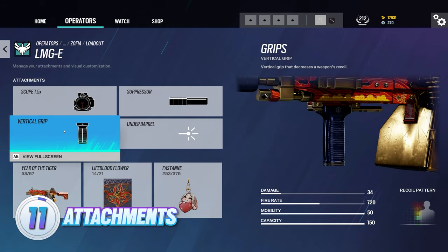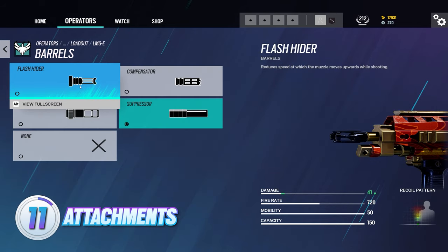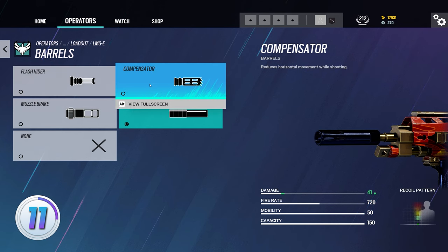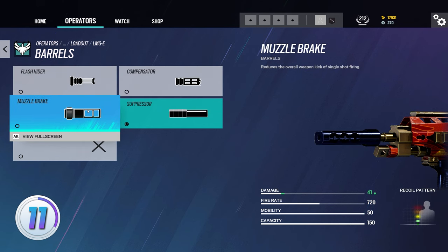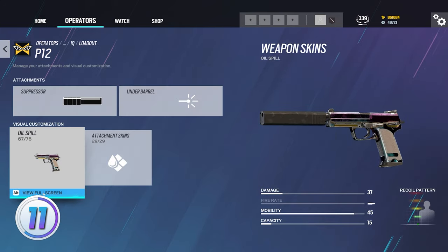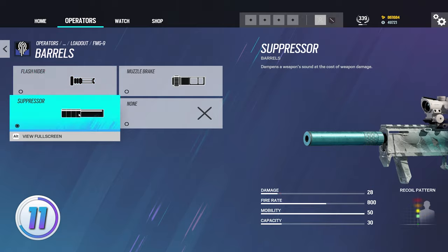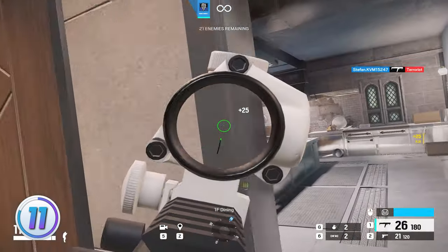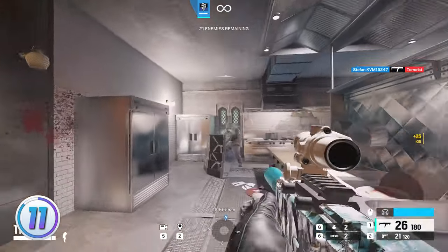Another layer of improvement is knowing what attachments to use. Keep in mind that the flash hider counters vertical recoil, a compensator counters horizontal recoil, a muzzle brake works well on DMRs because it affects first-shot recoil, and a suppressor is a tricky one — I would only use it on IQ's pistol to silently take out gadgets, or on an operator like Nøkk. Once you have that set right, practice in training grounds, shooting range, or aim trainers.